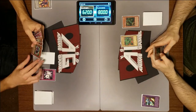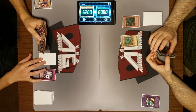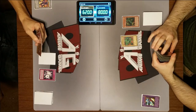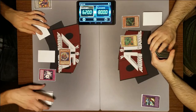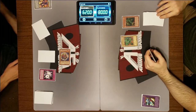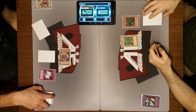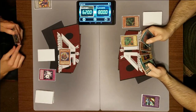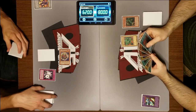Draw. Because we can summon in defense position, I will summon Dark Eliting in defense position and end my turn. It's interesting that there aren't many practical applications for summoning in defense position, but we wanted to include it because it was something from the show — they did summon in defense position quite often.